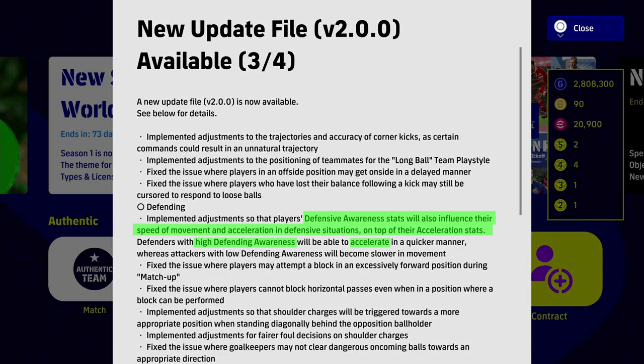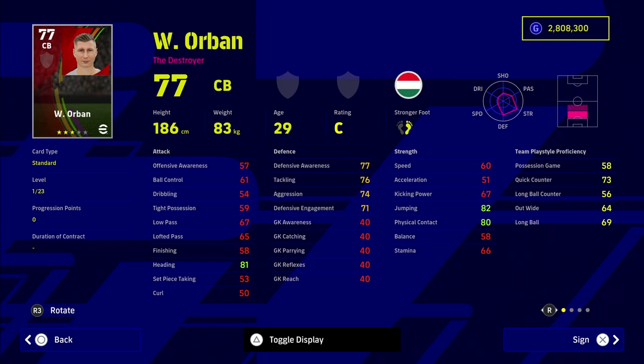Konami have implemented adjustments so that a player's defensive awareness stat will influence their speed of movement and acceleration in defensive situations, on top of their acceleration stats. Defenders with high defensive awareness will be able to accelerate quicker, whereas attackers with low defensive awareness will become slower in movement.